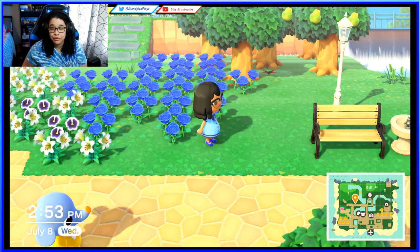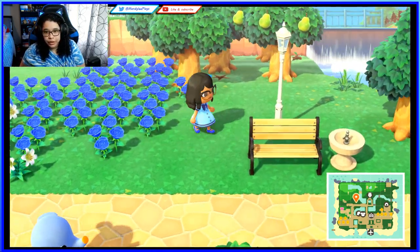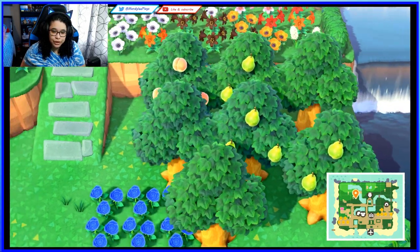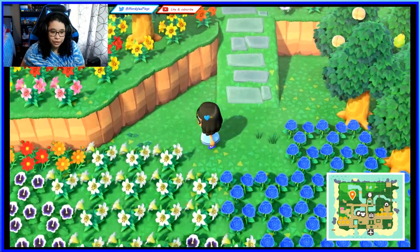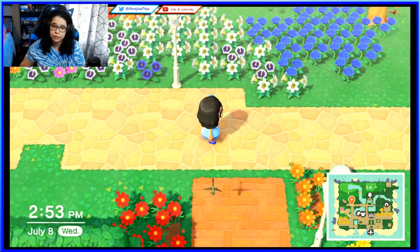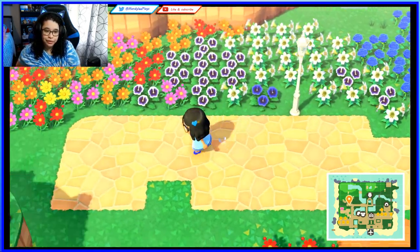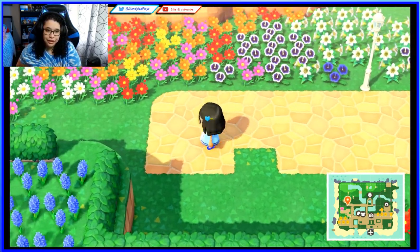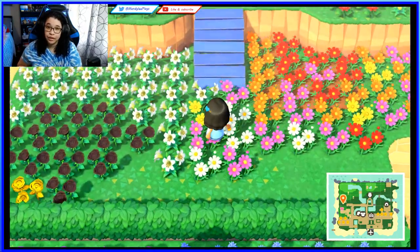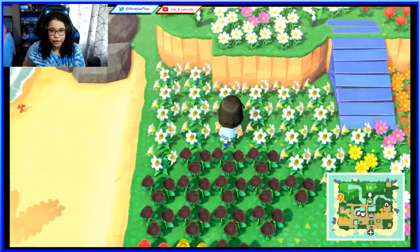Some more clusters of trees which I need to spread out. This is where my Nook's Cranny and Able Sisters used to be — that's why there's pavement there. We have some more overgrown flowers too, since it's been raining a lot on the island.